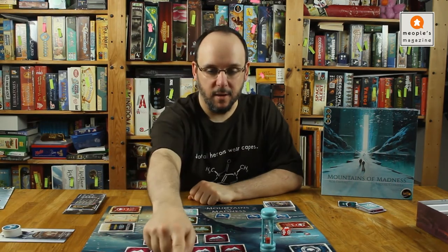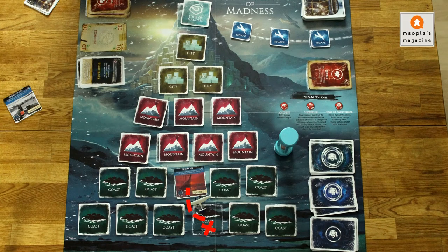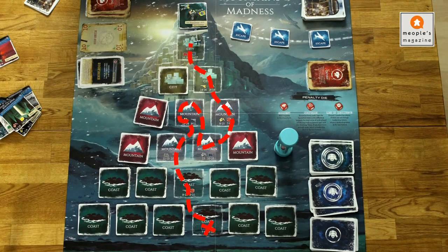Our brave explorers arrive at the coast of the Antarctic mountain range. The goal is for them to get all the way up to the top where the edge of madness is and escape with their plane. On the way they need to collect more relics than they collect wound cards, which is a bit difficult because they start with some wound cards in their deck already. So they have to find relics or they can escape and still lose the game.